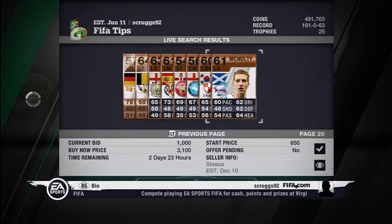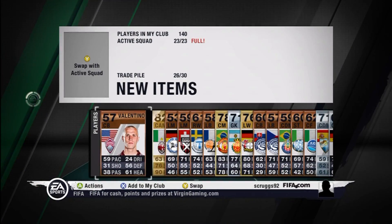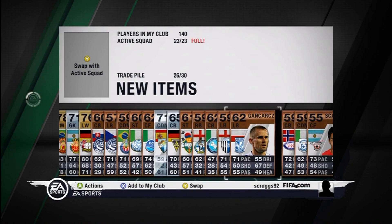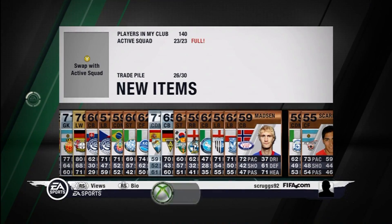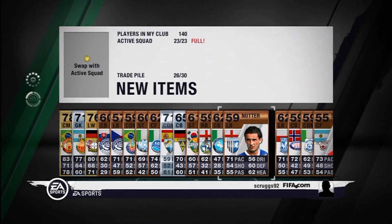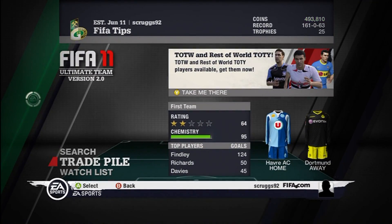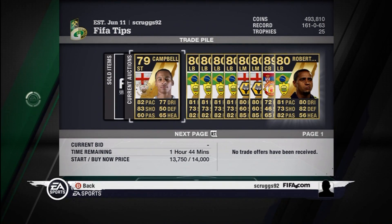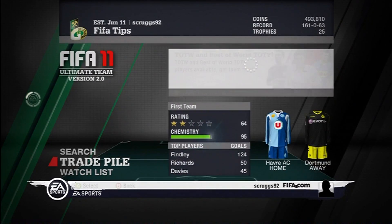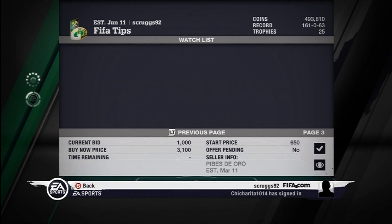At the end of this video we'll be showing our trade pile and a bunch of inform guys that we have. On the screen right now that's all of the guys that we got — should be 24, you can count them. Just discard them for about 2,000 coins. And now we're going to go to our trade pile — we've got some pretty good players in here, still have over a million coins worth of stuff, and there's all the guys that we bid on.